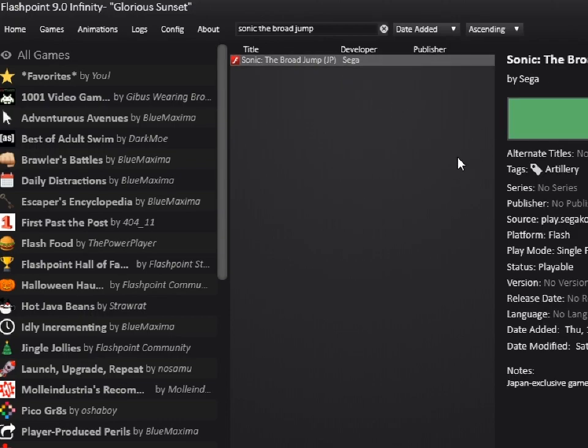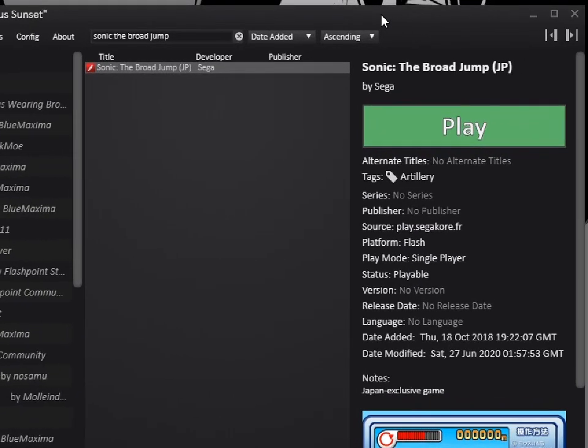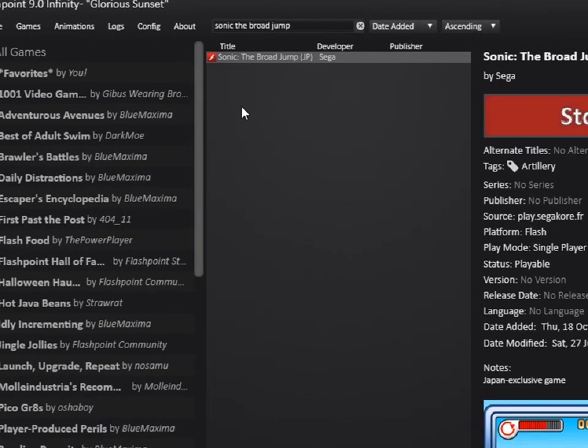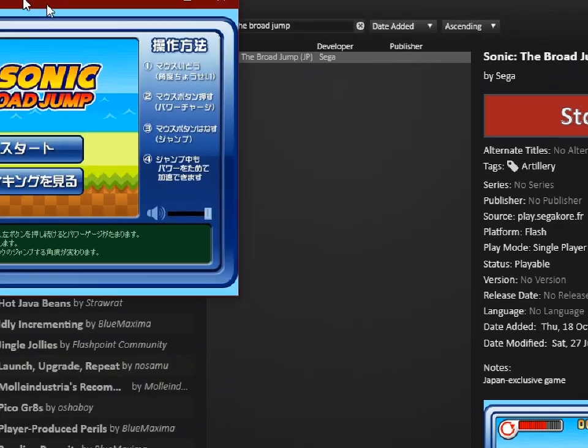Like, who does that anymore? Alright, but here we go. Sonic the Broadjump. It could play on play.segacore.fr again. I guess I can put these stats here. Look at that. These are the stats. Let's click the play button. Let's wait for the... it is in Japanese.